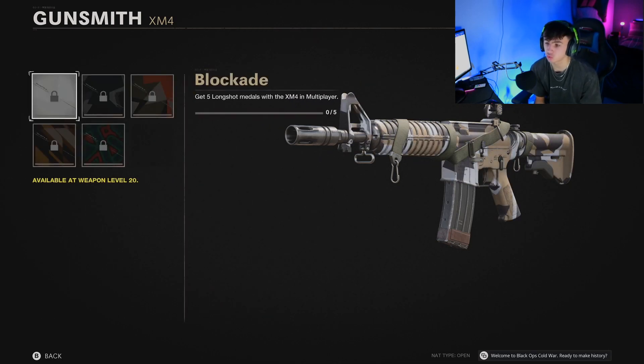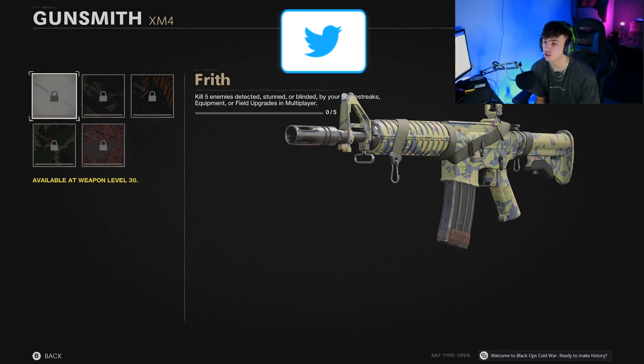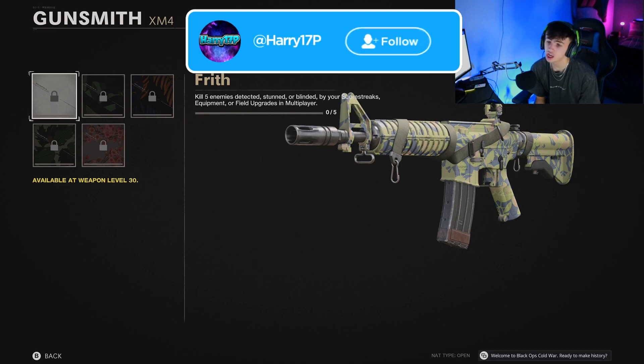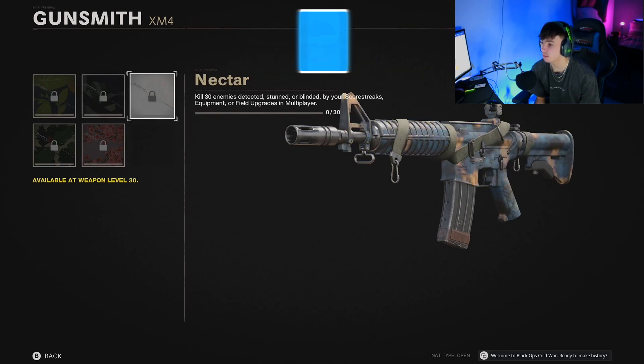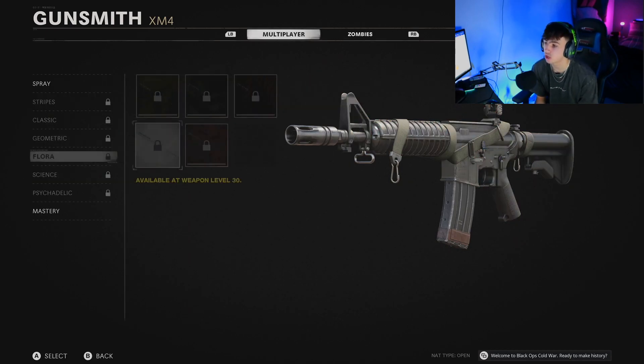The geometric ones are for long shots if anyone's wondering. Then you've got floral ones — this one is for 5 enemies detected, stunned or blinded by your scorestreaks, which is a pretty cool challenge to add in. Again, vibrant colours — I like the cherry blossom one a lot, that's a really cool camo. I'm a big fan of that one and I'll probably use it quite often.